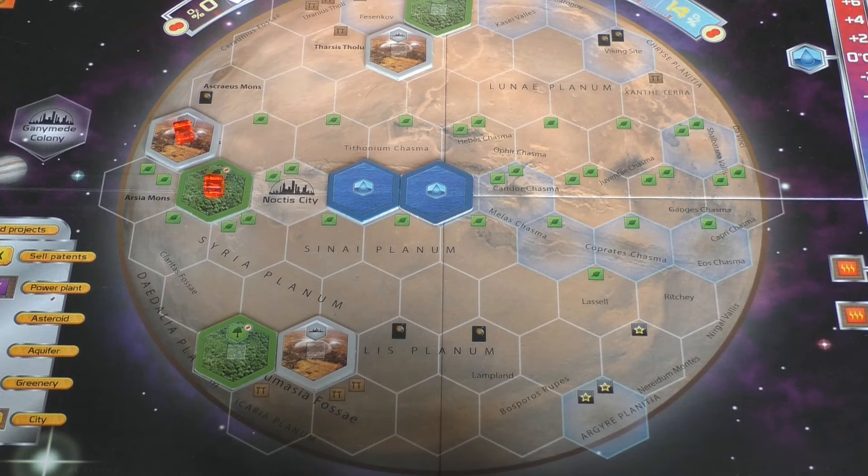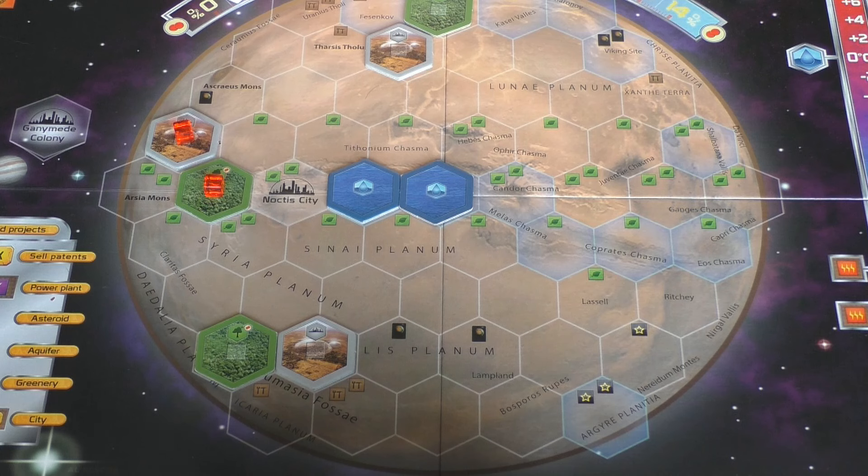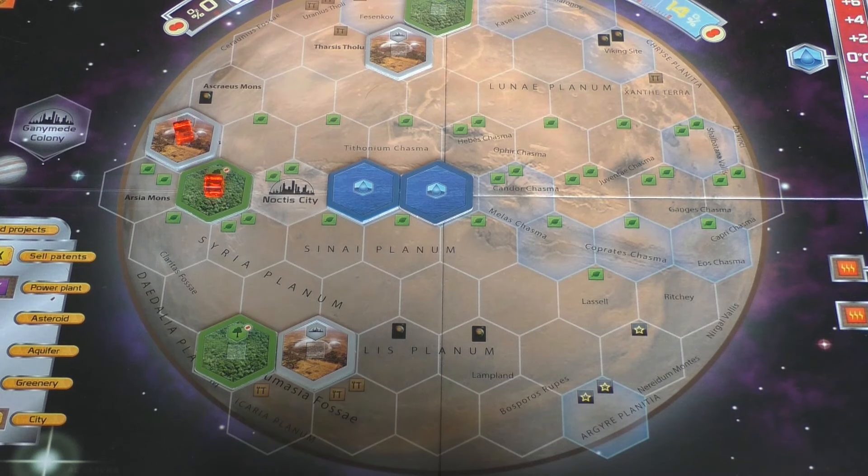That also means the end of this video. We finally managed to do some things on Mars — we have a city, a greenery, and two oceans. We're on our way, but it's hard. We have a few generations left and a lot still to do. Join me in the next video, part three, where we continue terraforming Mars. Thanks for watching — if you like what you see give me a thumbs up, subscribe if you haven't, and feel free to comment below!